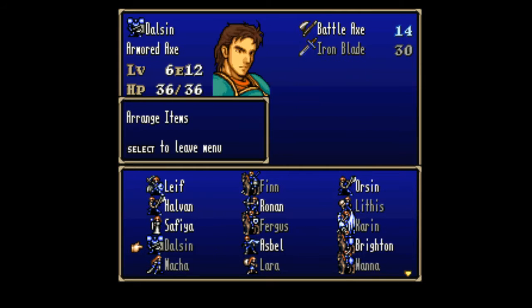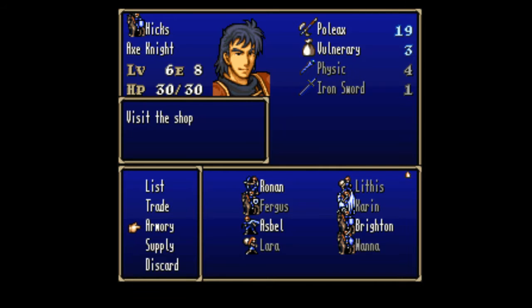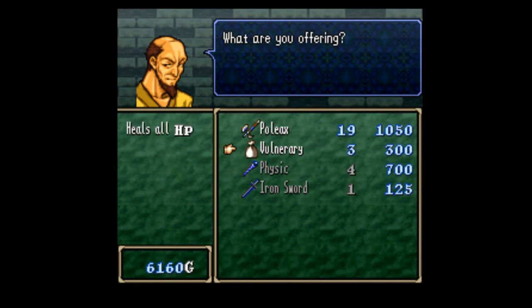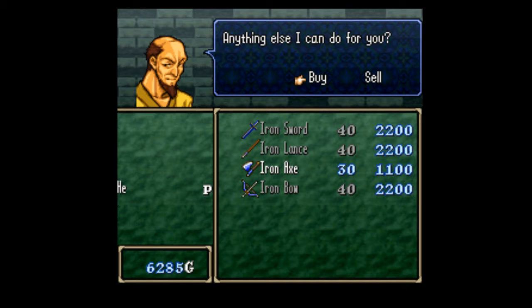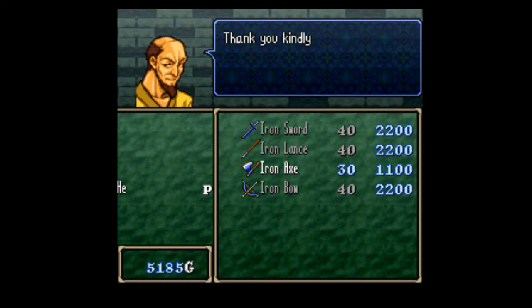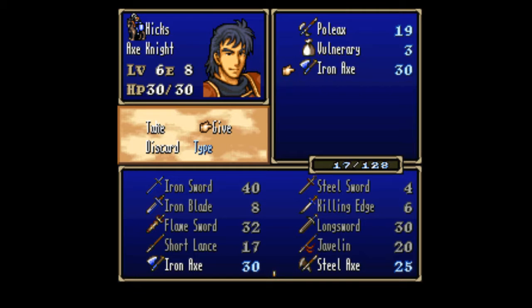Ezebel is fine. And Hex — Hex could use anything better than a Poleaxe, because the Poleaxe is not going to do anything for him here. How much does an axe cost? Well, for this game, that's pretty cheap. I'll buy him an Iron Axe. I don't know why he's got a psychic, but I'm not going to complain.